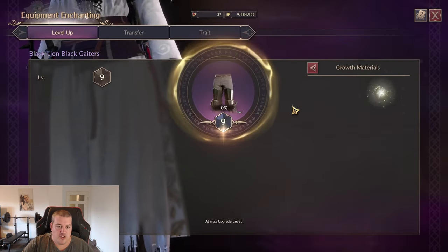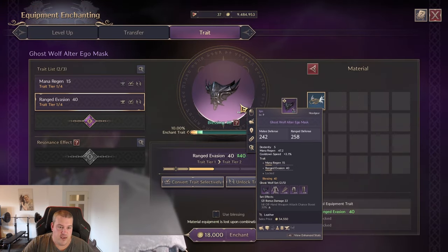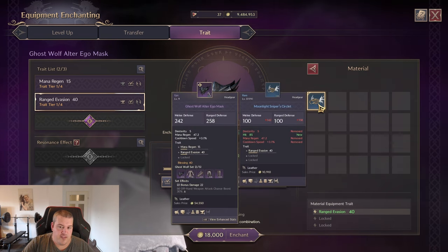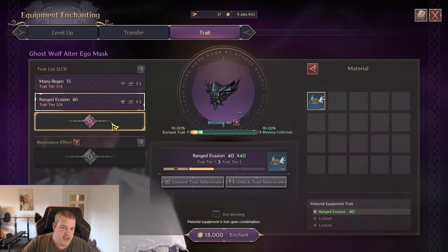You can open the trait menu through Equipment, going to Traits, and then selecting an item — for example this head piece. You'll see that ranged evasion is already unlocked. Trait tiers work as follows: on green gear you have two tiers you can upgrade, blue gear has three, and purple has four. One piece may currently be locked.